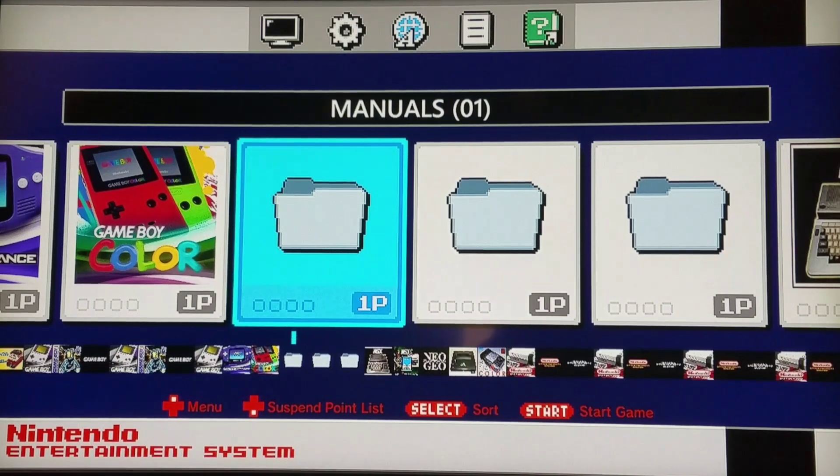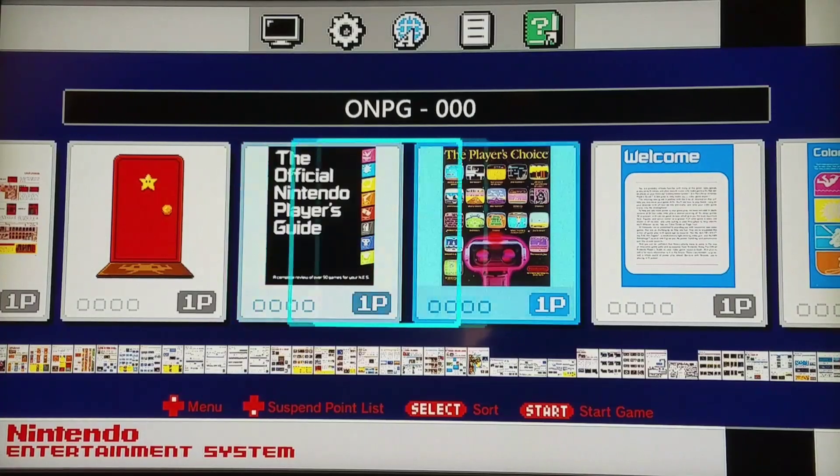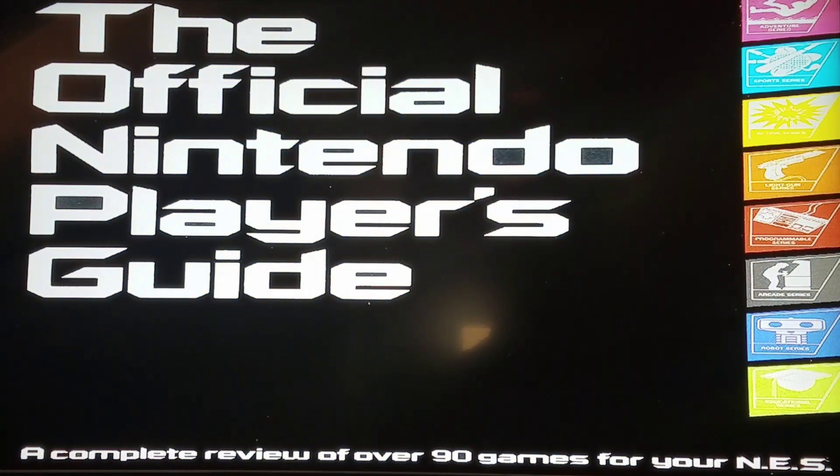I decided to dabble in the prospect of possibly putting NES manuals or strategy guides on here, and I had pretty decent success. I chose none other than the guide that came with the original Nintendo system in 1987 — the official Nintendo Player's Guide. I must have gone through this like dozens upon dozens of times for games like Metroid, Kid Icarus, Rygar, and so on. I loved all the little mini-information on upcoming games. This was a great book at the time.